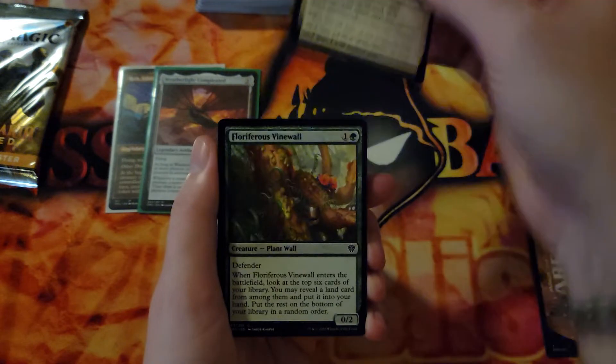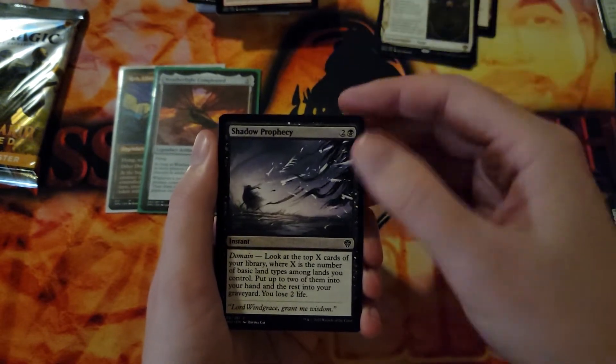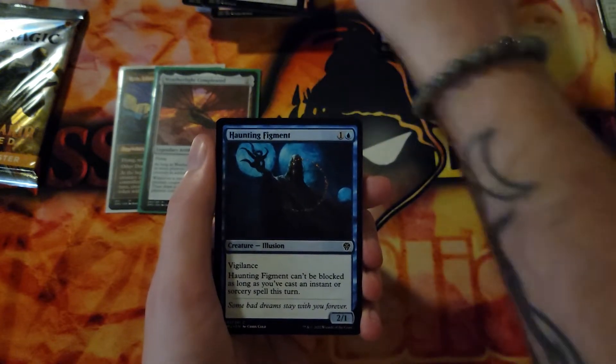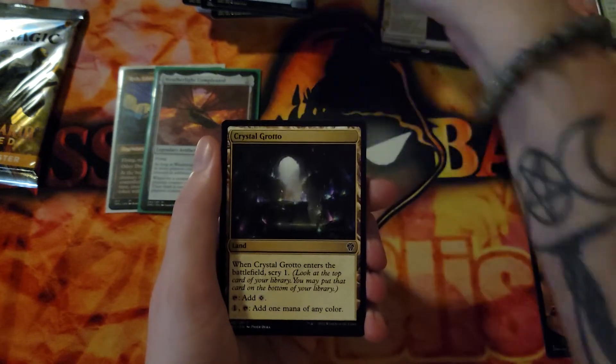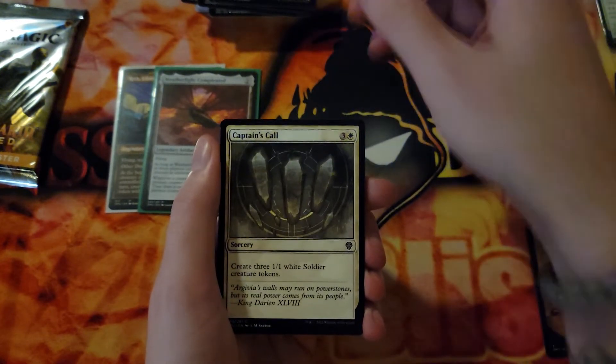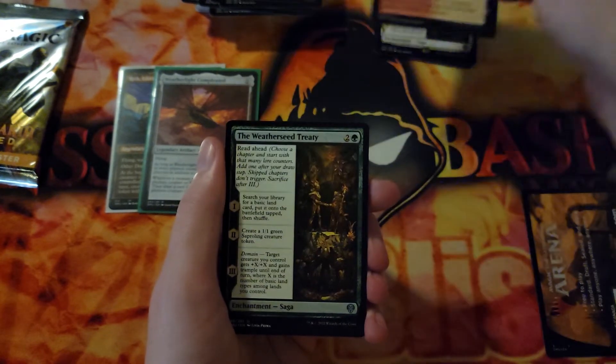Take up the Shield is our first common, Furious Vine Wall, Furious Bellow, Shadow Prophecy with the beautiful art, Haunting Figment, Charismatic Vanguard, Crystal Grotto, Captain's Call, Sacred Peaks — we're going to pull that to the side.